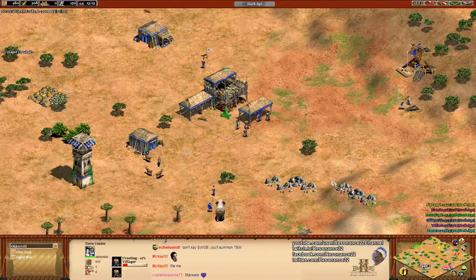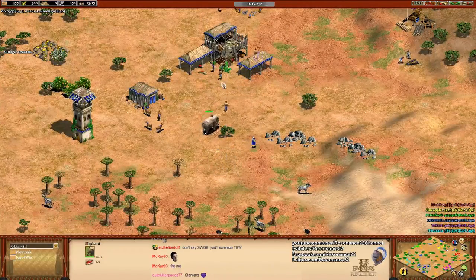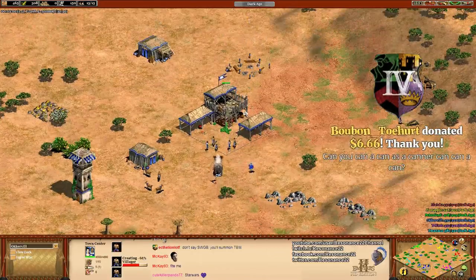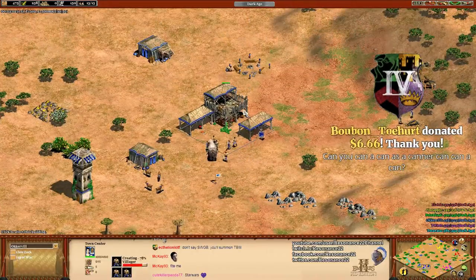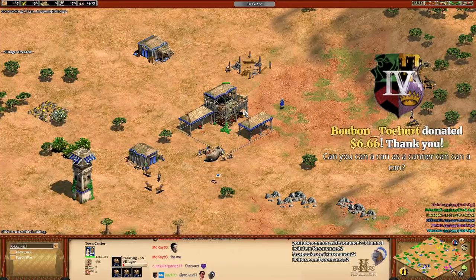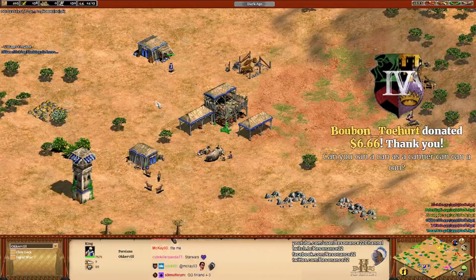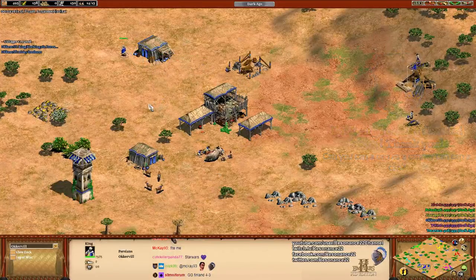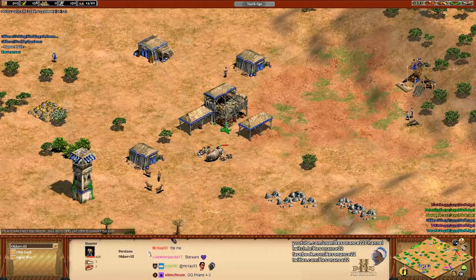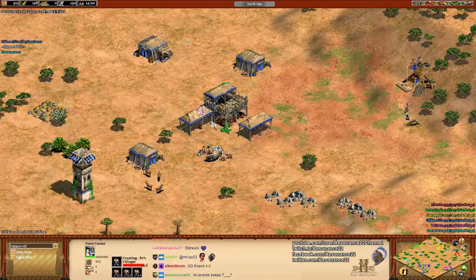Look at him body-blocking his villager - oh no! He's body-blocking the elephant with his king. He's going to save his villager! Wow, that was a sick play! I thought I was going to have to pan the camera away to avoid the disaster. But Oakerville - putting his king's fat, pudgy royal body to good use, blocking that elephant, slowing it down to save his villager at a measly 4 HP. Excellent play.